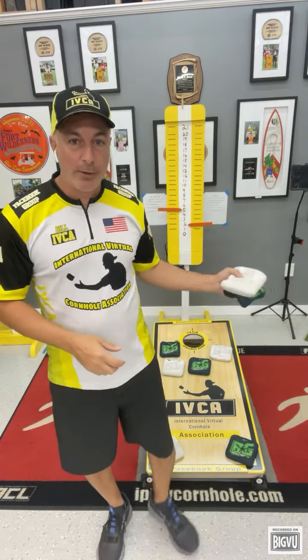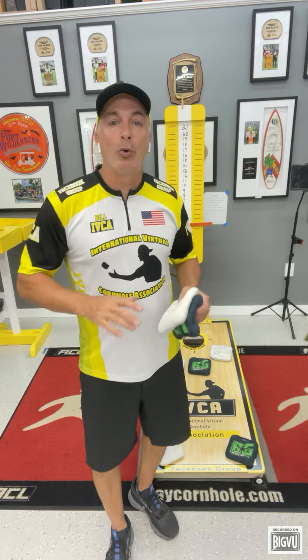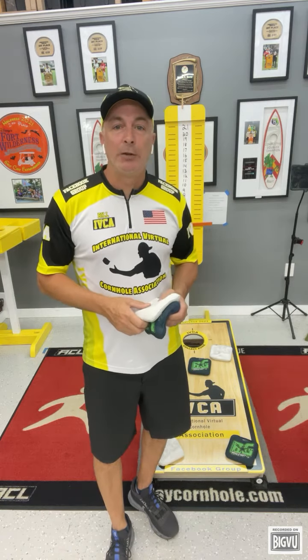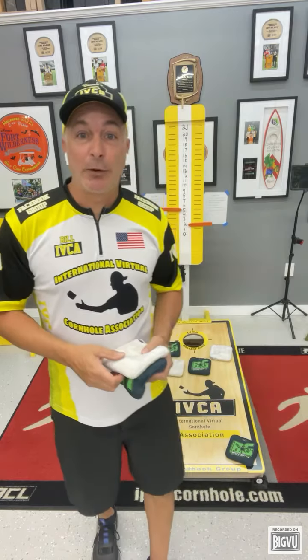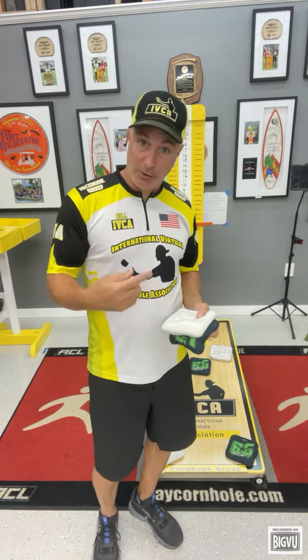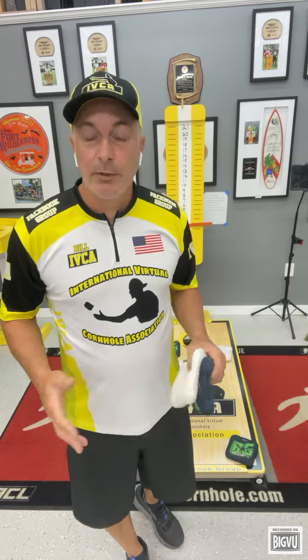You must throw one block per round. If your block goes off the board, it doesn't count. The player must continue to throw a block until successful. Regular cornhole rules apply. The player's first bag will attempt to set the block. If the player's first bag is unsuccessful, the second bag must attempt a block and so on. If all four bags are unsuccessful, the player receives no points in the round and the round is over.